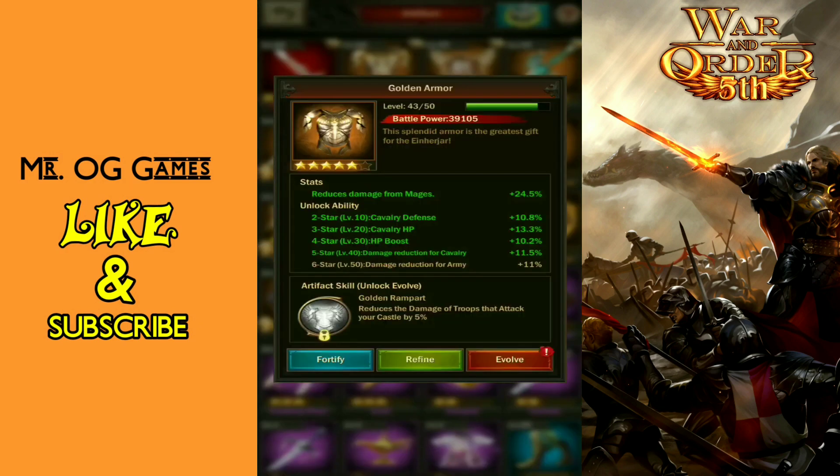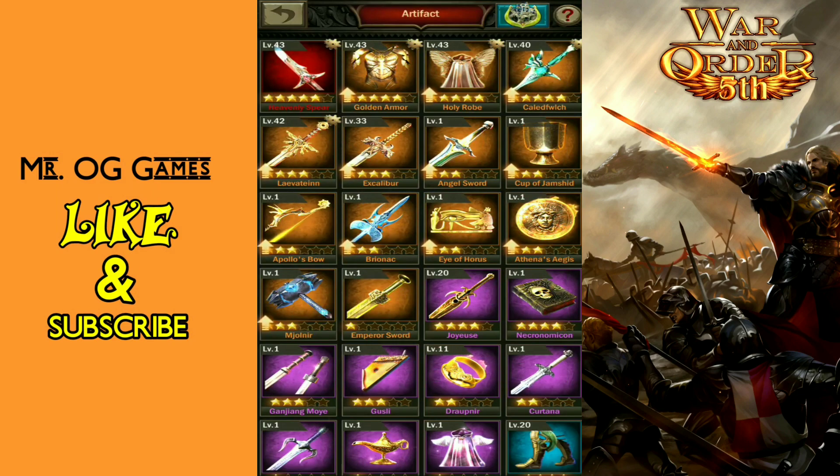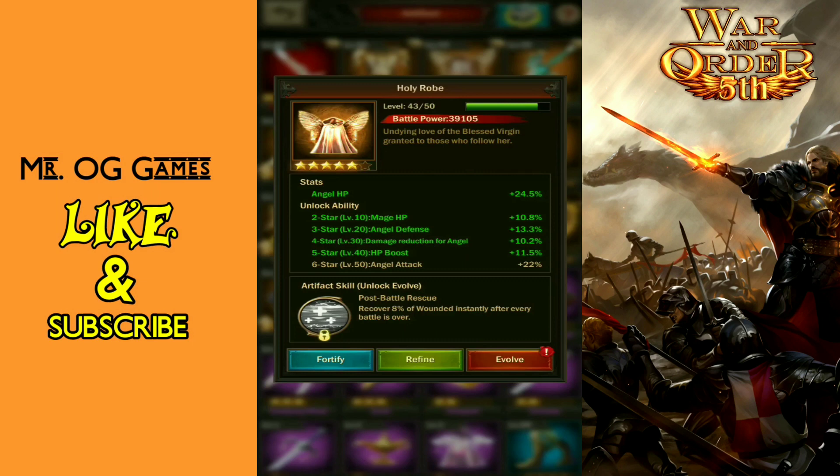First you have the Golden Armor — we can reduce the damage of troops that attack your castle by five percent. Damage reduction is nice, but how often am I attacked? Not so much. Next piece, the Holy Robe — this one will recover eight percent of wounded instantly after the battle is over.